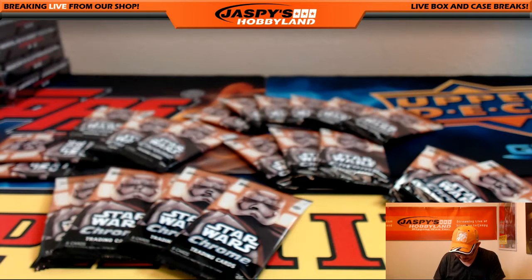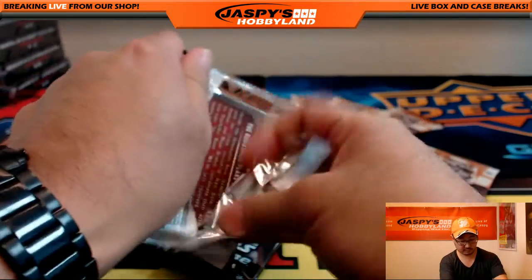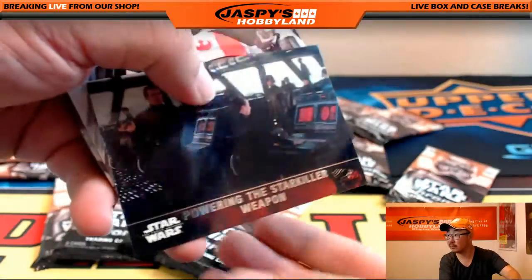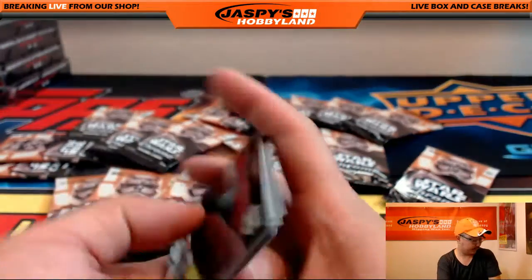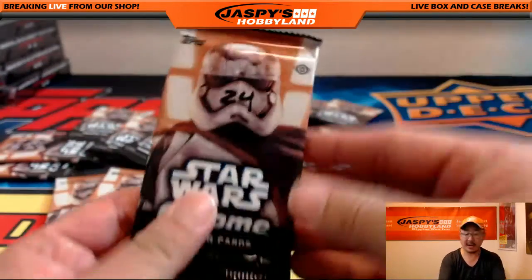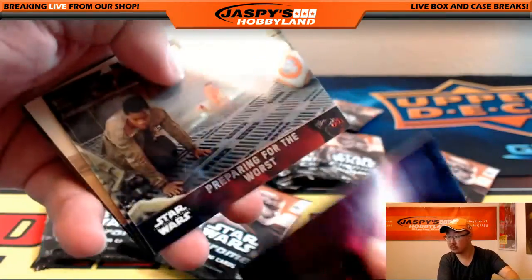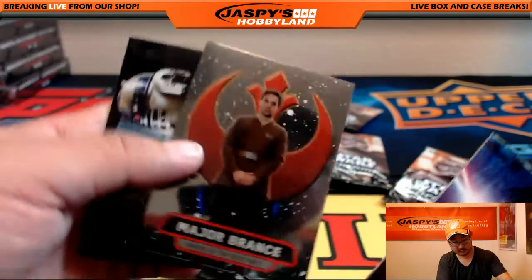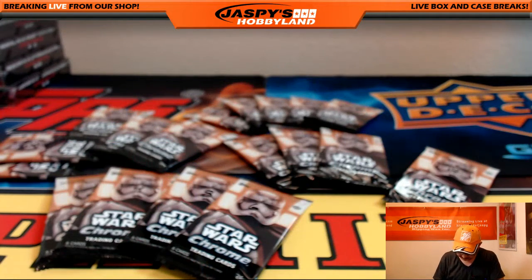You also have pack eighteen, which is right here. There's Poe — the Resistance playing their next move. And Scott, you have one last pack: pack twenty-four, the last pack way over here. Major Brandt and BB-8 reunited with R2-D2. There you go, Coop. Those are your packs. Thank you very much.